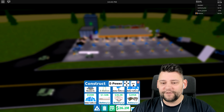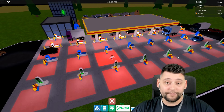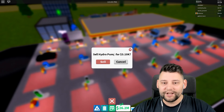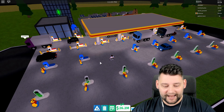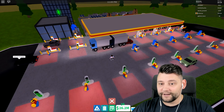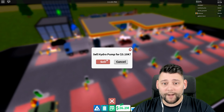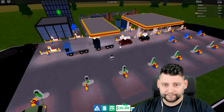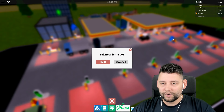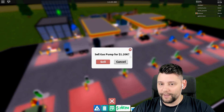First things first, we've got to sell everything. I'm not going to sell this row here because we're going to keep that - the beautiful electric power that we've come to know and love. I've got to get rid of everything right now. This could take a while. I've just destroyed some of the roof, so we're going to sell the roof as well.